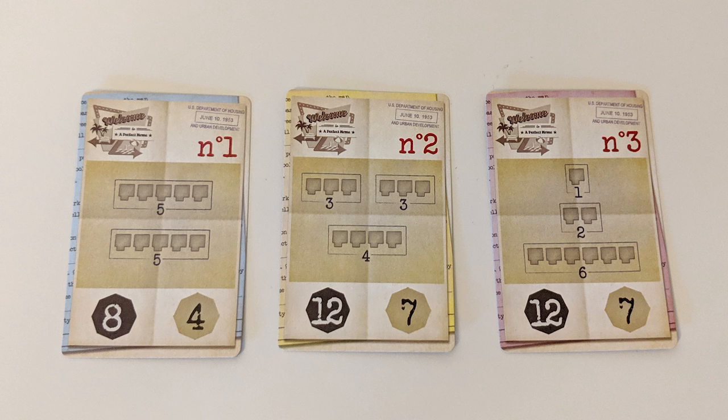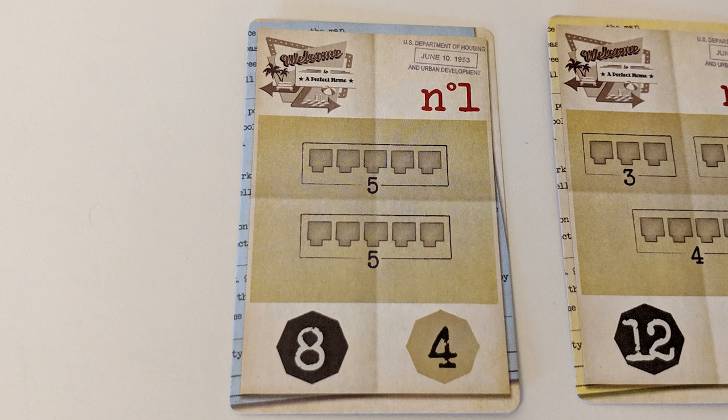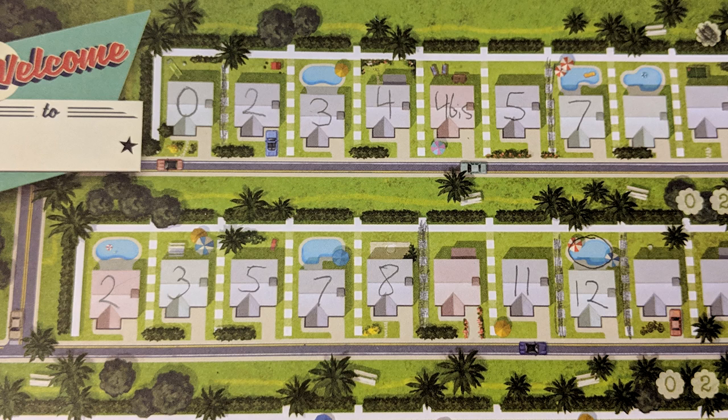Something else you'll need to keep in mind while playing are city plans. Three of these will be out each game — they act as special goals players can aim to achieve while playing. Each plan will ask you to build a certain number of housing estates in various sizes. Where they are in your neighborhood doesn't matter.